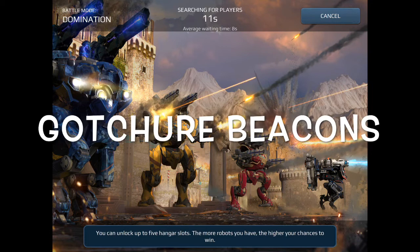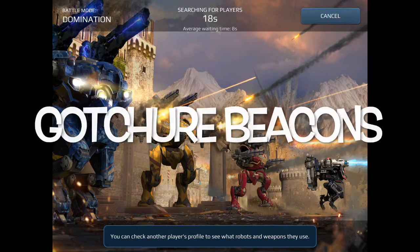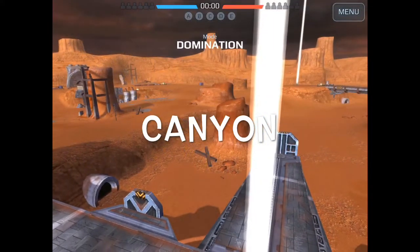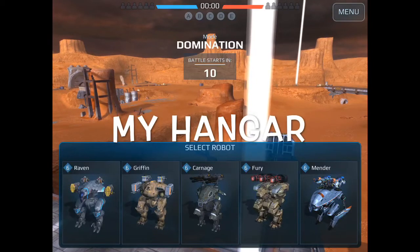Thanks for stopping by and checking out my gameplay. I think you're going to find today's battle very epic — a lot of ins and outs. It looks like we're going to be dropping into Canyon today, a long range map. You're going to see lots of Zeuses and Scourges and Geckos and everything long range there.